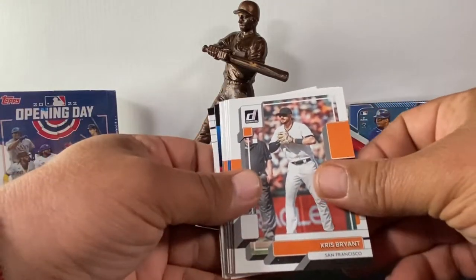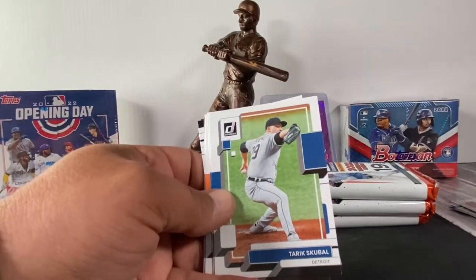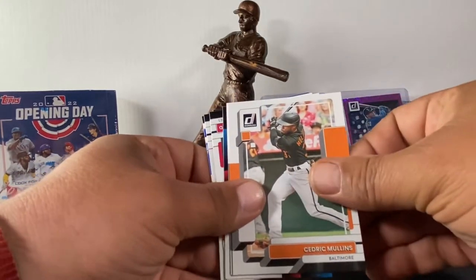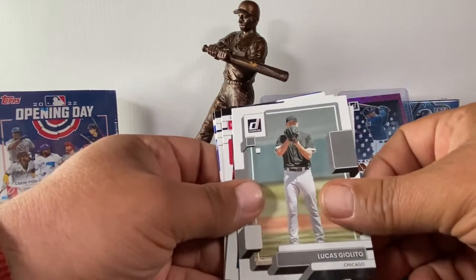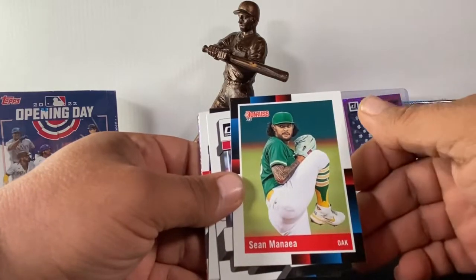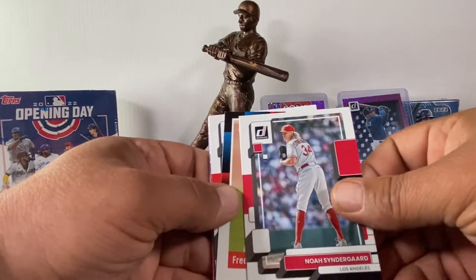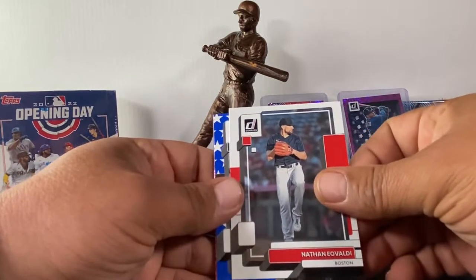Cards are a little sticky. Got Chris Bryant in San Fran — the Cubs got rid of him, that's right, wrong team. Trey Turner used to be a Nat. Cedric Mullins for the O's. Giolito. We got a Sean Manaea, that's a retro one, Syndergaard — he's a pitcher — Freddie Peralta retro, Nathan Eovaldi. I think I nailed that one.